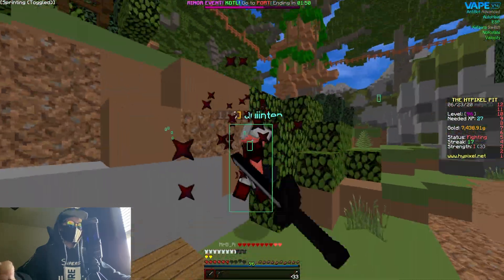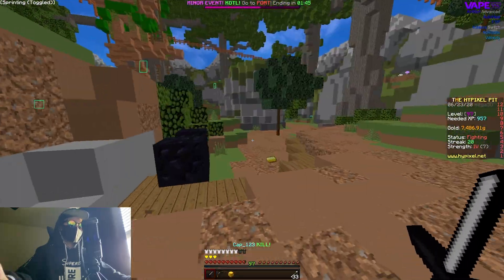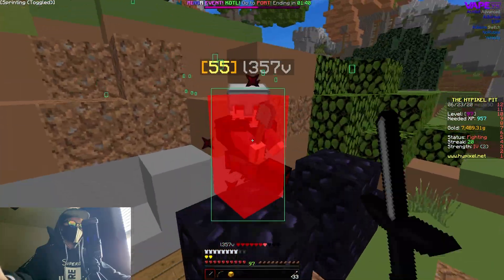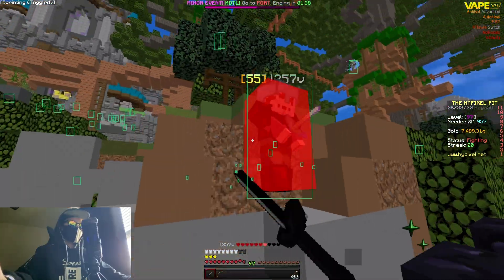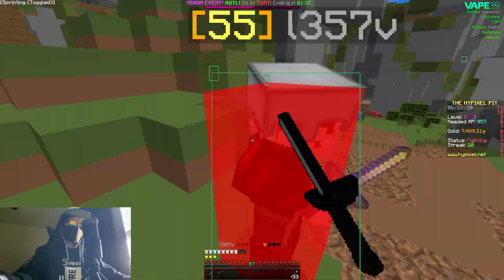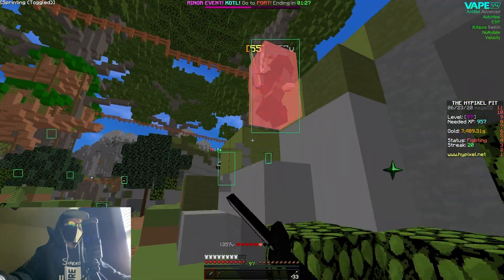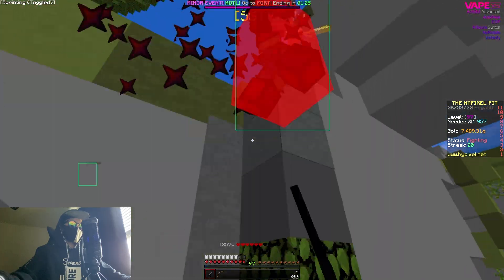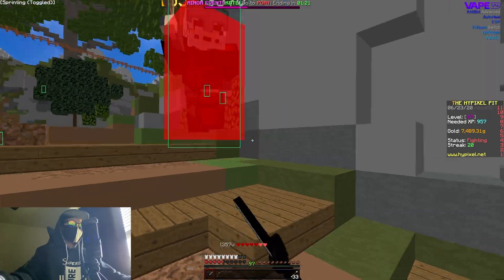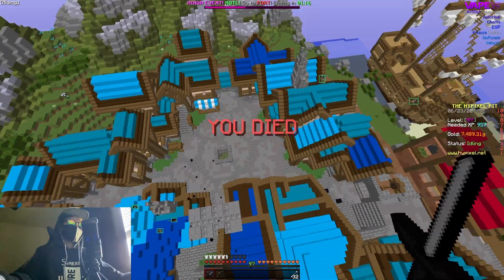This guy has a shovel — that might be a problem. Oh, I just killed him; I might get reported for that. We got his diamond chestplate. I might actually die — this guy has really strong armor. He has better gear than me and I died there.